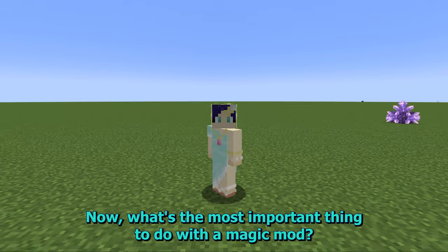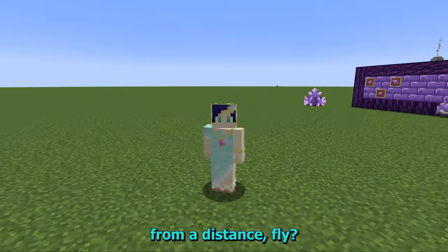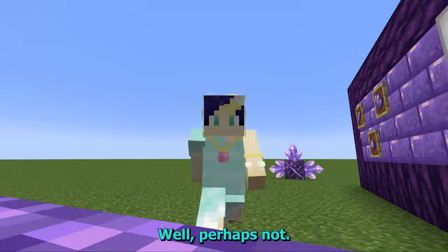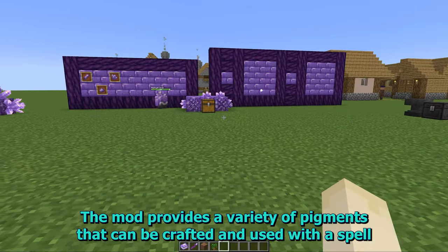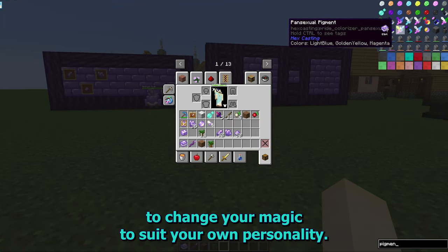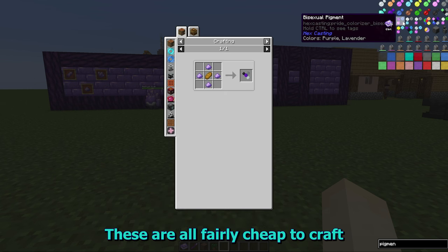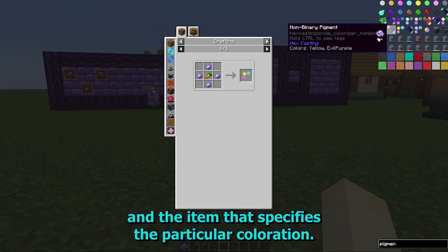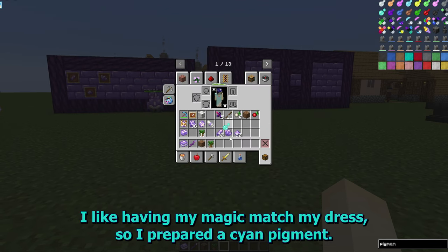What's the most important thing to do with a magic mod? Break blocks? Attack enemies? Set things on fire from a distance? Fly? No — it is to make sure that you've got the right color of magic. Perhaps not, but changing the pigment of your magic is a very easy first spell to try. The mod provides a variety of pigments that can be crafted and used with a spell to change your magic to suit your personality. These are all fairly cheap to craft, using four amethyst dust and the item that specifies the particular coloration. I like having my magic match my dress, so I've prepared a cyan pigment.